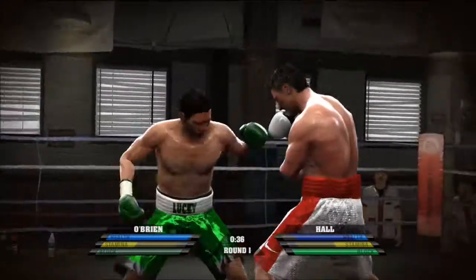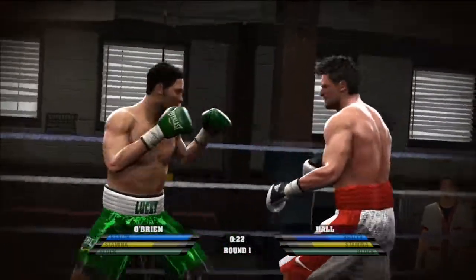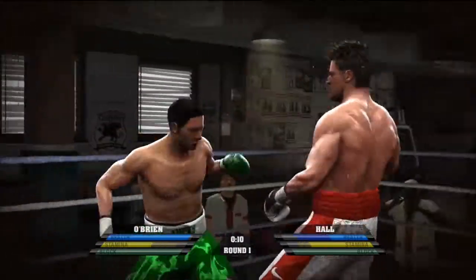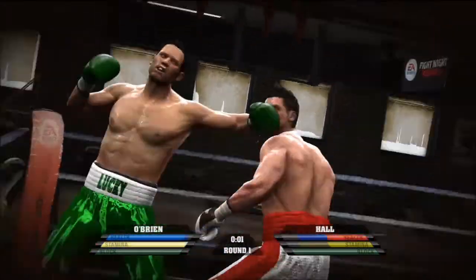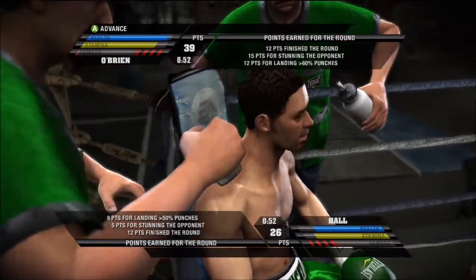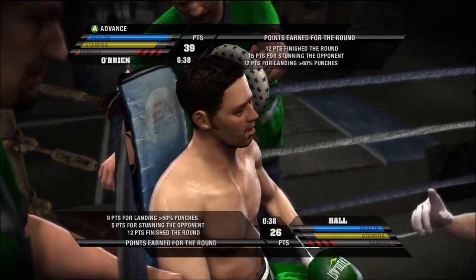Got another stun here so I'm going to try and pummel him again to get the knockdown. I didn't do it, but I'm definitely working on lowering his damage. That means any future stuns have a bigger likelihood of getting him down on the mat. Things have been going pretty well and it seems pretty even through this first round — we've both gotten some stuns on each other. I'm not going to do anything in the corner; I've got my points and this is only the first round.